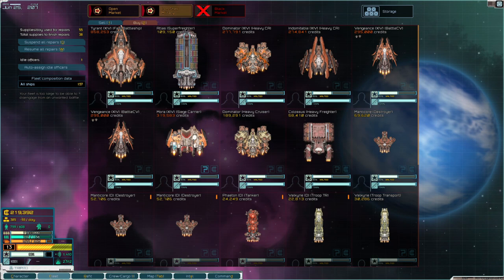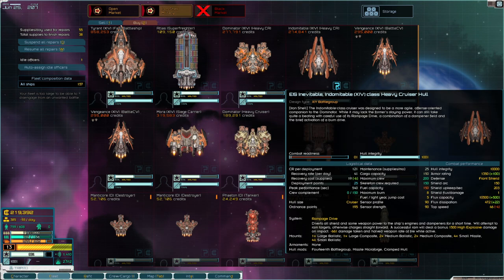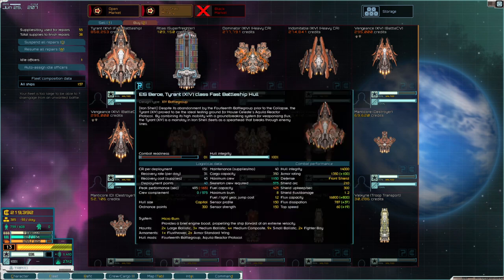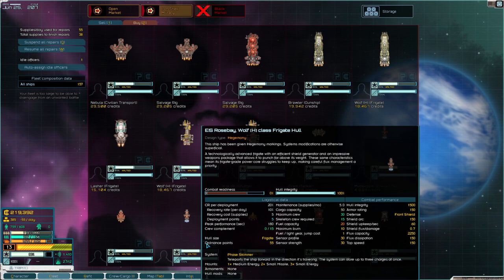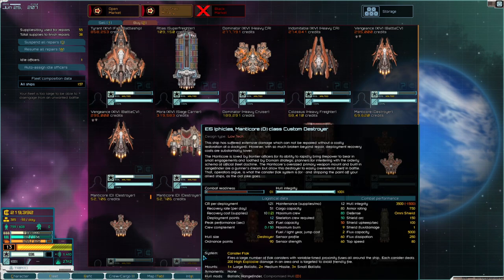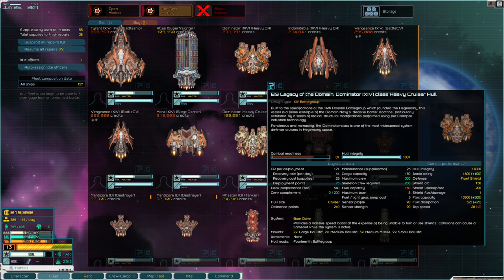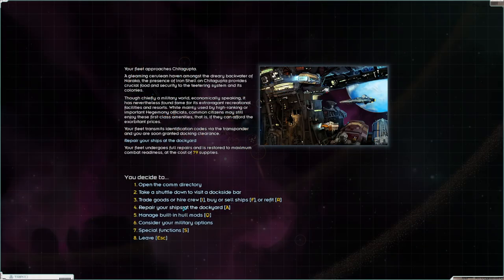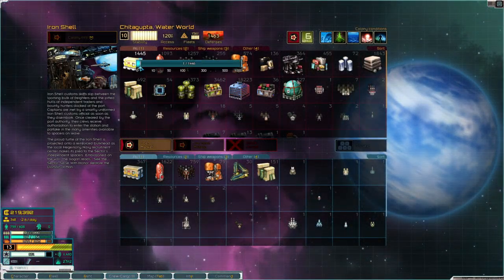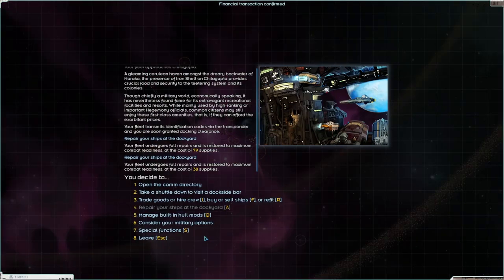We're close to getting some of these ships — I wouldn't mind a mora, that'd be really nice. The Indomitable is really really slow — that's the problem. But the Tyrant though — Tyrant is fast, almost a million bucks. How am I gonna get a million bucks? It's gonna take a while. Not a 14th battle group ship — Mantacore is low tech. Regular dominator, 14th battle group dominator. Vengeance cruisers are cool — we got the Vengeance core, so they'll be nice to have when we get the money.